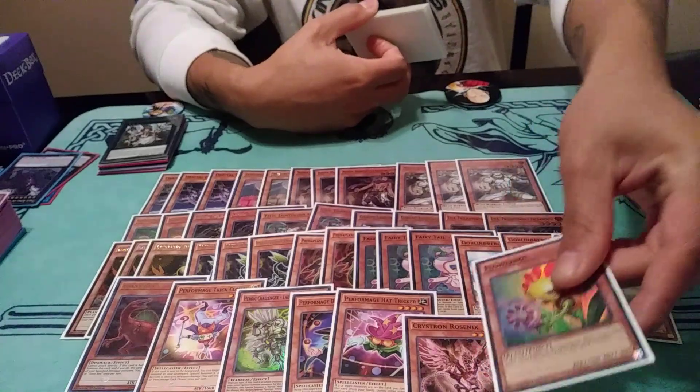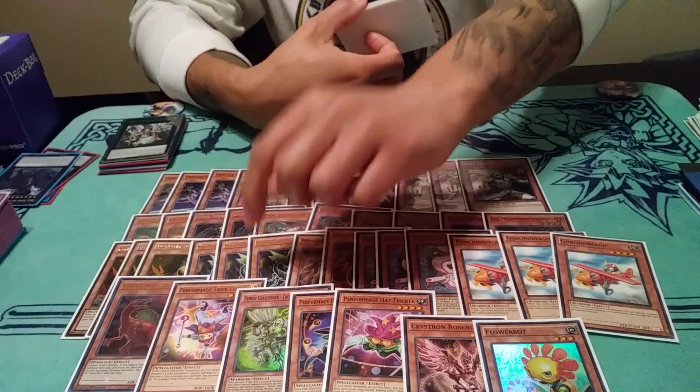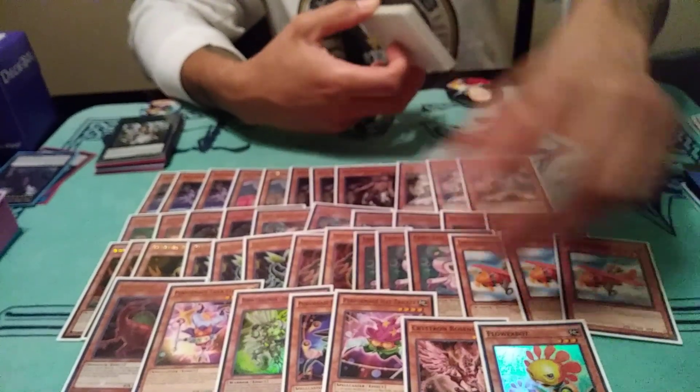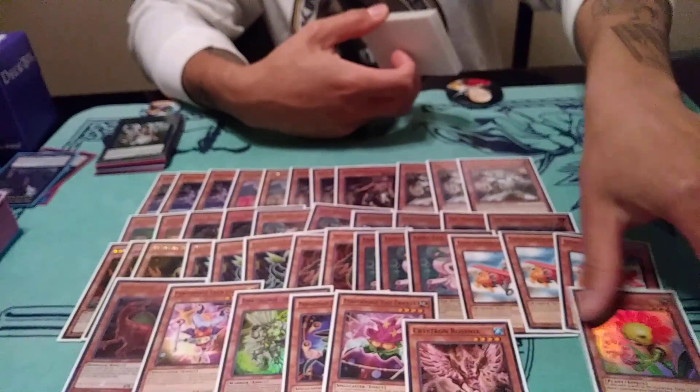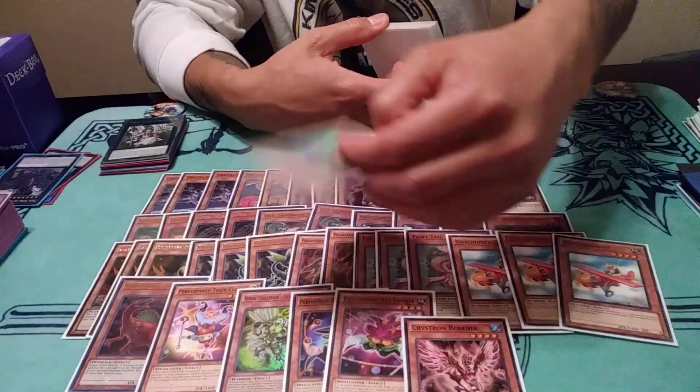Theoretically speaking, you can put back your Cobra when you're milling, and you can still resolve the Predator Plant by special summoning the Cobra you put on top of your deck. So she fixes a lot of problems in the deck — that's why I want three of her. She's a problem solver: you just mill her, draw, and make your hand better. She's like Bobble Bloom but for Lightsworns.